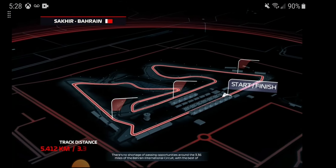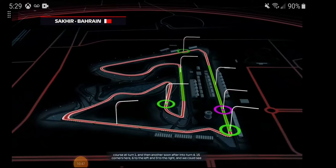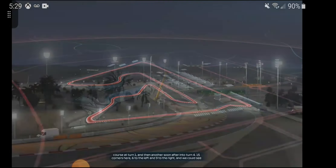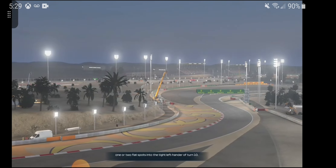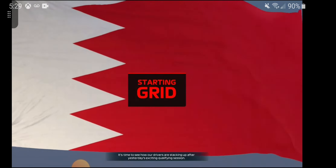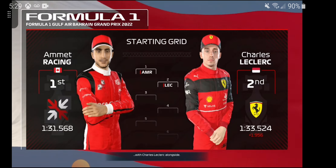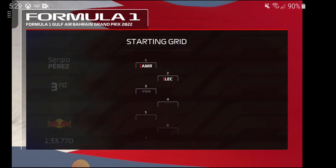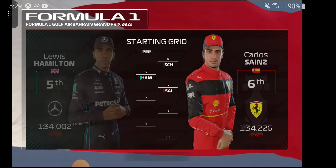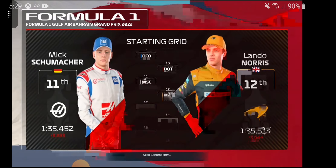There's no shortage of passing opportunities around the 3.36 miles of the Bahrain International Circuit, with the best of course at turn one and another into turn four. Fifteen corners here — six to the left and nine to the right. We could see one or two flat spots into that tight left-hander of turn ten. It's the owner-driver on pole position with Charles Leclerc alongside. We have Perez, Michael Schumacher, Sir Lewis Hamilton, and Sainz. Russell, Ocon, and Valtteri Bottas. Mick Schumacher — good, because of Gasly's penalty.